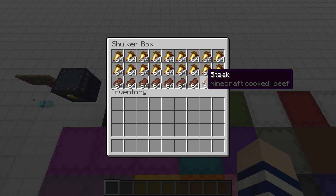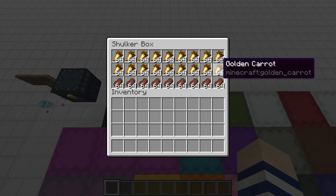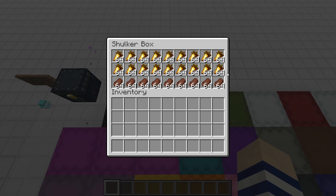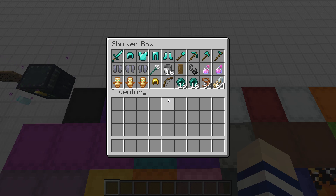Next up we have the food box — obviously for food. You can put whatever type of food you have a lot of or want to use. For me that's either golden carrots or steak, my two favorite food sources in the game, but it's totally up to you — maybe you have a ton of pork chops or something.